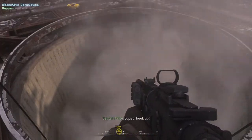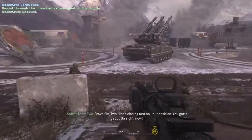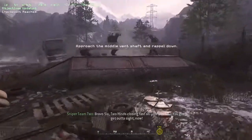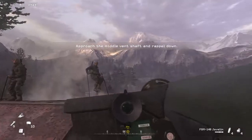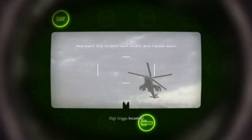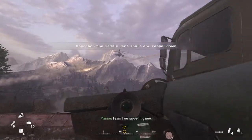Squad, hook up! Bravo 6, 2-9, close to the back of your position. You've got to get out of sight now. Incoming! Team 2, going down.